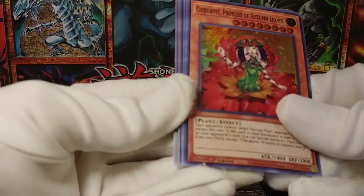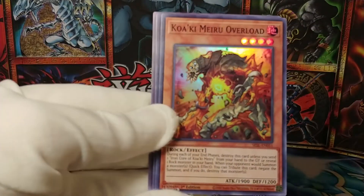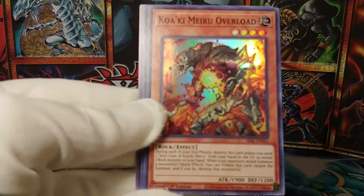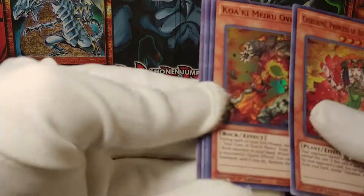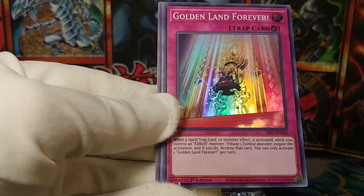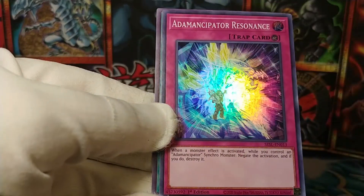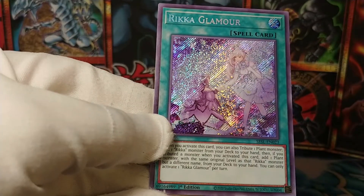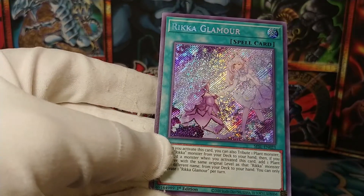Princess of the Autumn Leaves, Koaki Meru Overload — not Overlord. Golden Land Forever. Atemancipator Resonance. And Rika Glamour — this is a very pretty archetype of cards.